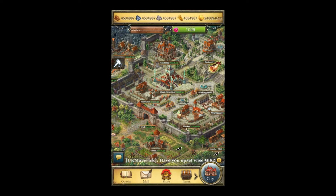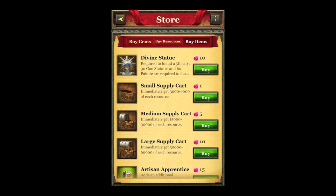The first thing I'm going to go over is the new items that they've added to the store. They've added quite a few new items. One of them at the top being the Divine Statue. The Divine Statue is one of the requirements needed in order to create a fifth city. One of the benefits of having a fifth city is that you get to train the two new units that have been added to the game. The requirements for a fifth city require 30 God Statues and 60 Pain Knights. Divine Statues, as they now call them, can only be bought with gems, so if you don't have enough gems you may need to spend money. Having a fifth city also grants an increase in resource production.